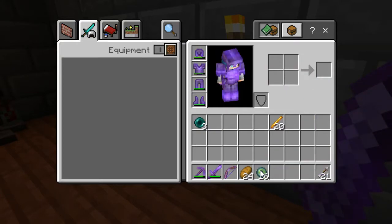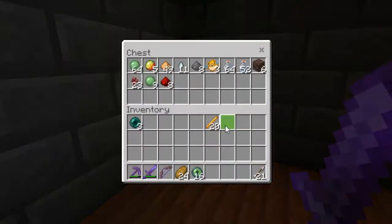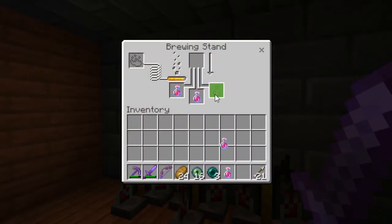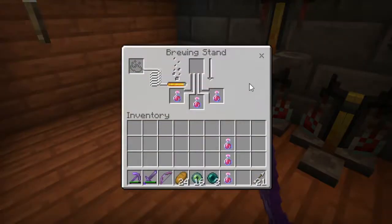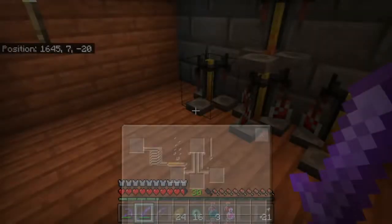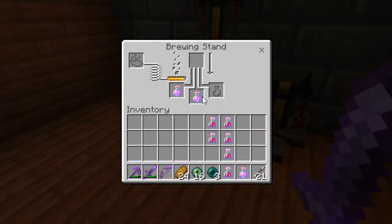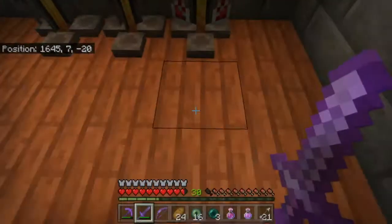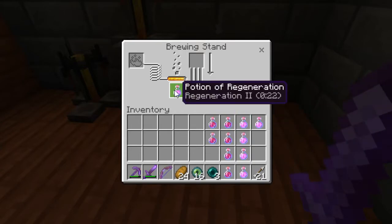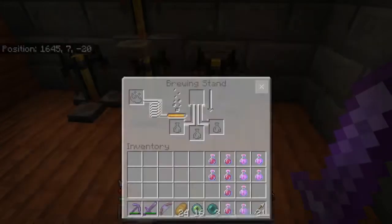That's why it's not working — I'm pressing Caps Lock, not Shift. Throw those away, keep that. I might want a water bucket as well. I'm sorry if you guys can hear all my clicking on the mouse. I need to get a quieter mouse, but it'll be fine.